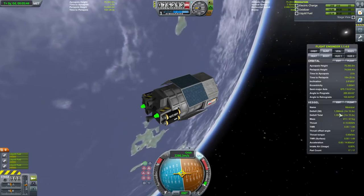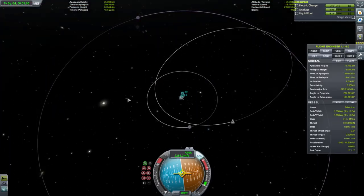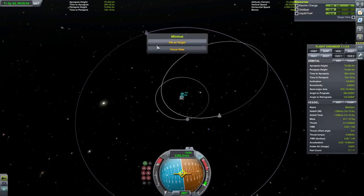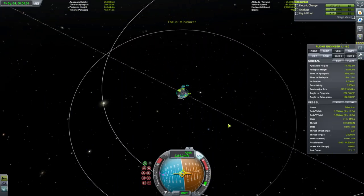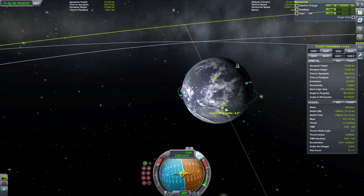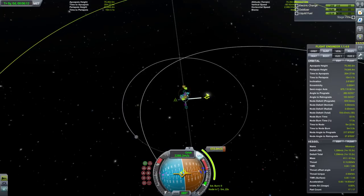We have 1,356 meters per second, which is enough to transfer to Minmus and get into orbit around Minmus. I can demonstrate that briefly, but I want to move on to my second craft. I guess it's a good time to talk about off-plane transfers. Off-plane transfers are at the descending or ascending node, and you burn out — meaning that you don't have to correct the inclination, but you have to get the timing right.